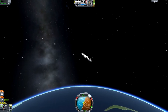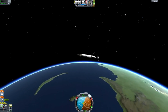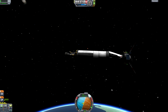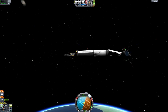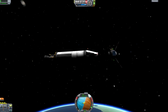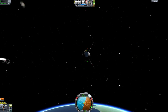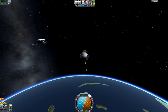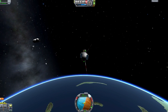Newtonian physics would say that it's going to push against the other object as well. Let's decouple from the fuel and the engine. So what I'm going to do is, so I don't have the debris, I'm actually going to end that flight right now.